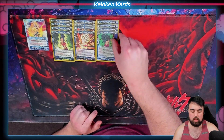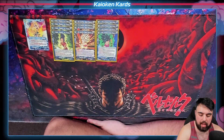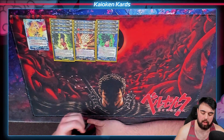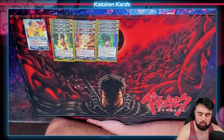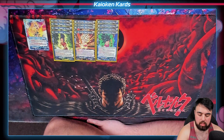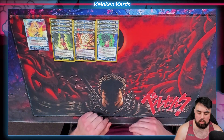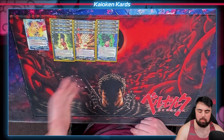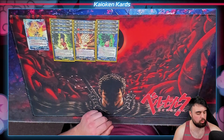Speaking of fusion, here's Kefla base form. When this card is played from your hand, draw 2 cards, choose 1 card in your hand and place it at the bottom of your deck. And then activate main: if your opponent has 2 or more energy, and you choose 1 Caulifla and 1 Kale in your drop with barrier, play this card from your hand and place the chosen cards underneath it. 15k, 1-drop as well. Very similar to her, but you need to have these 2 in the drop, and you can draw 2 cards and bottom deck one. Super, super good early on.